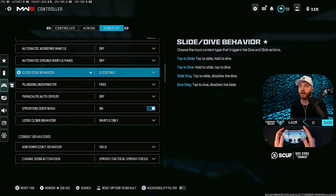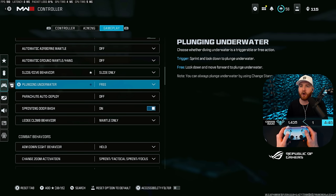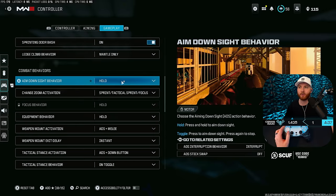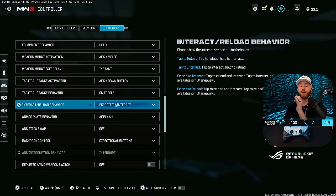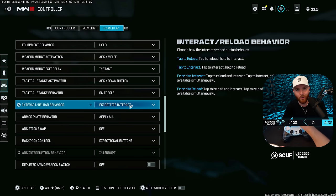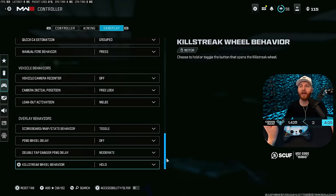If you're interested in the Scuf Envision, there's a discount link in the description — hopefully the developers make a solution so you don't have to buy special hardware to fix it. Make sure parachute auto-deploy is off. Set plunging underwater to free sprinting. For door bash, make sure that's on. For ledge climb, set to mantle only — we don't want that pull-up animation. ADS behavior set to hold. Change to activate activation is set to my sprint key. Everything else here is set to standard. Make sure armor plate behavior is set to apply all — not apply one. Make sure you have prioritize interact on so tapping square instantly picks up items rather than requiring a hold. Backpack controls set to directional. Depleted ammo weapon switch turned off. Vehicle camera recenter off.